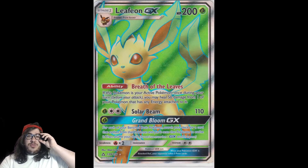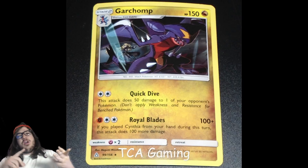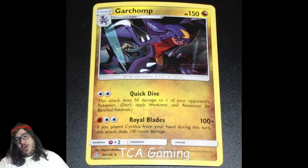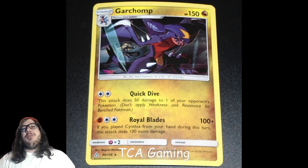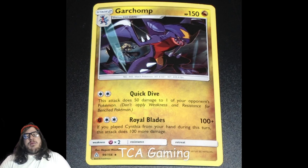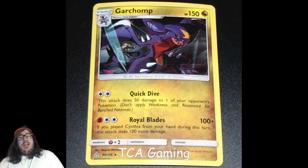One more thing about Garchomp: at the pre-releases, these cards were fairly easy to get. Empoleon, Garchomp, and Magnezone were all in the pre-release kits — I literally got all these cards from the two pre-releases I played. That's why you need to go to pre-releases: you get a kit, you play some Pokémon, it's a lot of fun, and you get really playable cards. If you went, you might already have your playset of Garcomps and Empoleons and Magnezones.